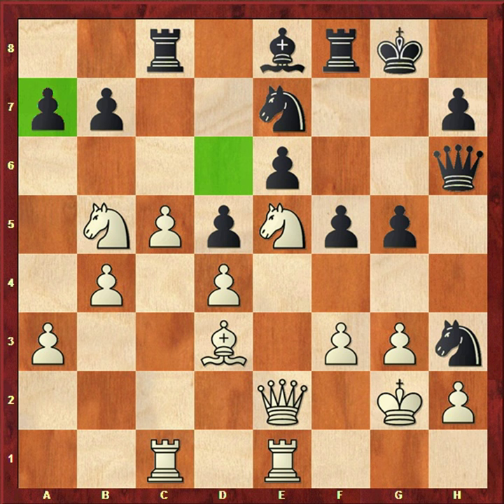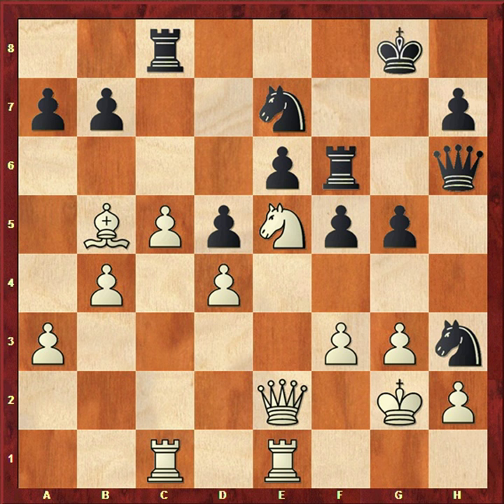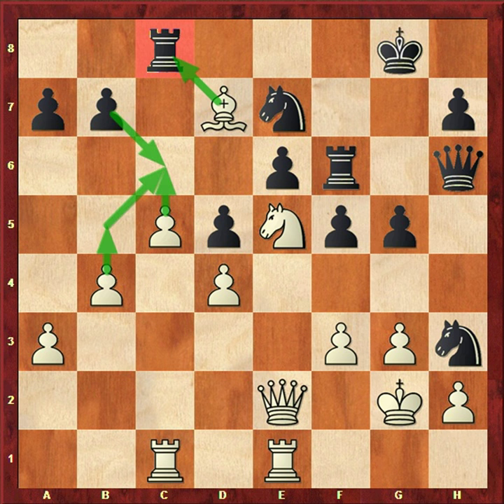After Nb5, black plays Bxb5, and white recaptures Rxb5. Then Rf6 — black is regrouping to attack white's king. White plays Bd7, another good move. After Nb5 with Bb5, white is pressing the c8 rook and also supporting the queening square where the white pawn will queen. If b5, c6, bxc, then bxc.